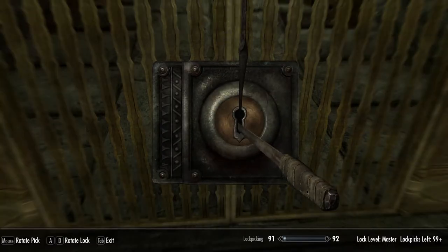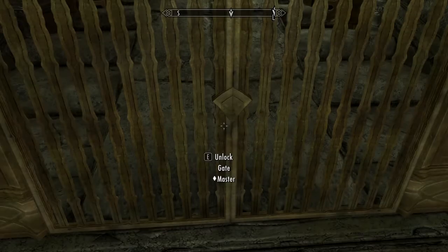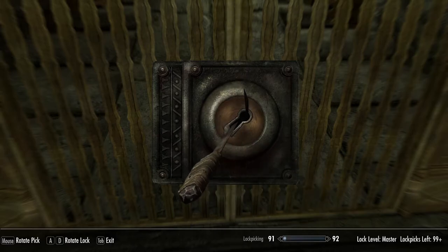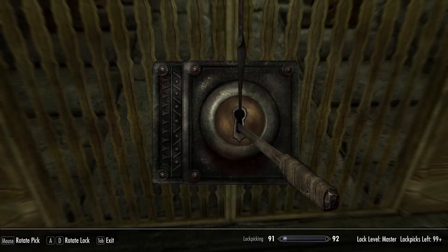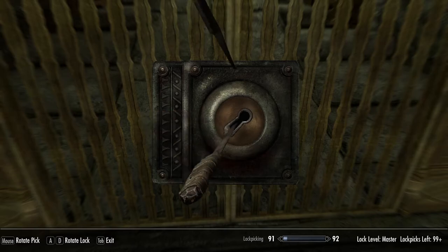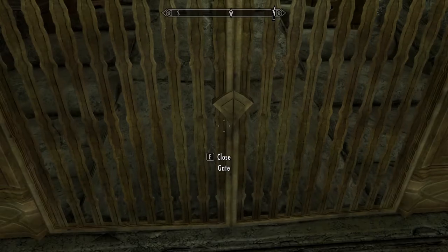Just keep trying the very center and keep exiting and entering again until it does spawn in the middle. Depending on how lucky you are, this may take a bit longer or shorter. As you can see, my lockpick moved slightly — it's not in the direct center, but if it's relatively in the middle, you can just try turning your lockpick to the left or to the right of it.